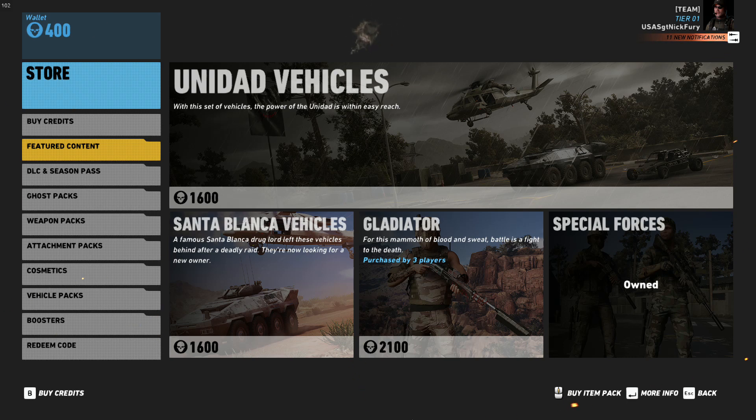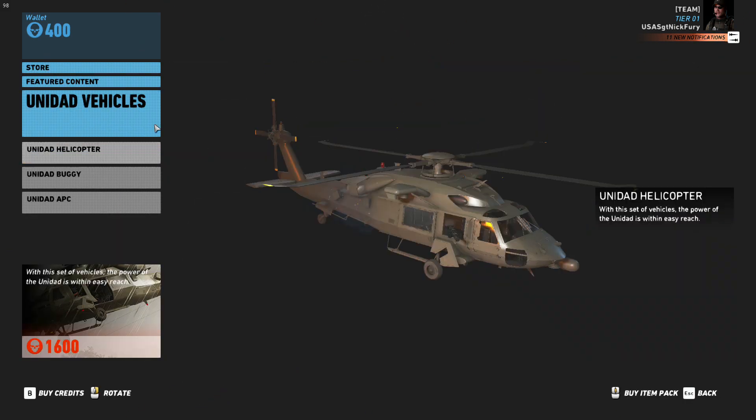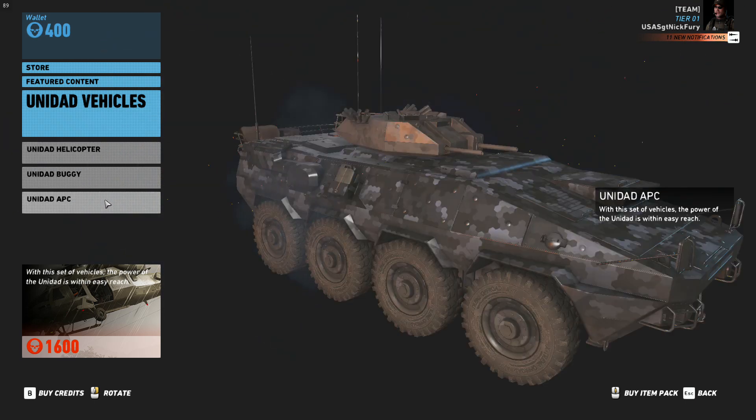At ease soldiers, Sergeant Nick Fury here with a weekly sit rep. If you head on over to the store, there's a Unidad vehicle pack now available for 1600 store credits. That will give you the Unidad armed helicopter, the Unidad buggy, and the Unidad APC anytime you want, which is sort of nice — you don't have to go scour and scavenge the countryside looking for them.